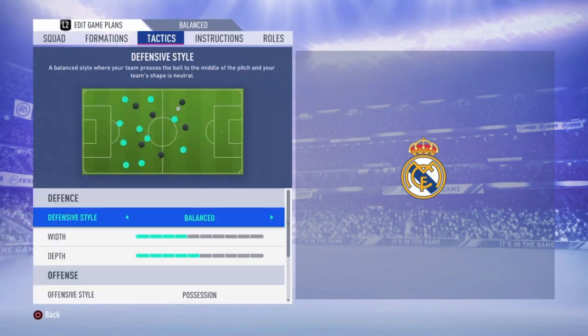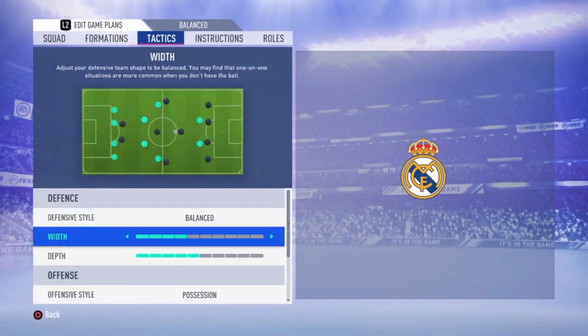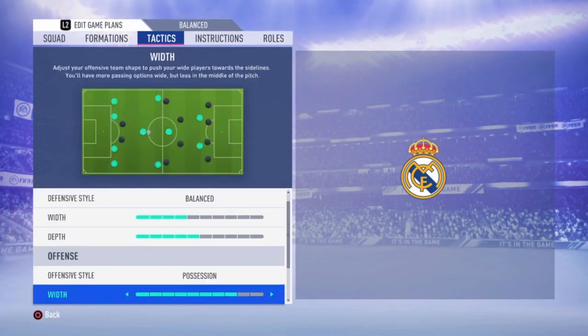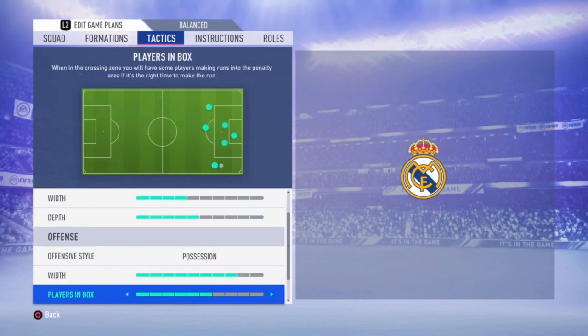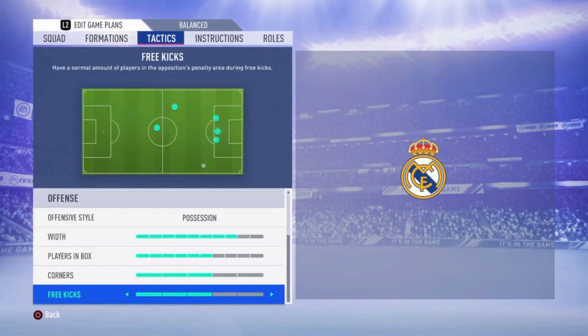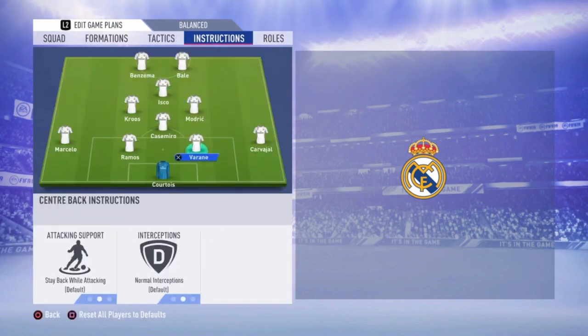Now we're going to the tactics. I choose balanced with a width of 4 bars and a depth of 5 bars. The offensive style is possession with a width of 8 bars. Players in the box: 6 bars. 3 bars corners and 3 bars free kicks.